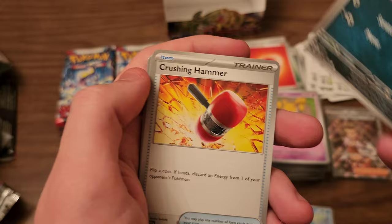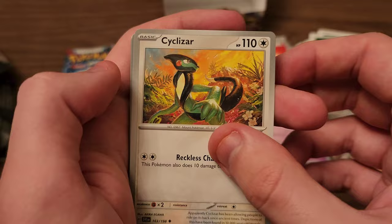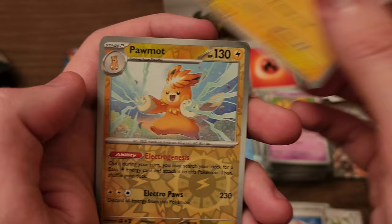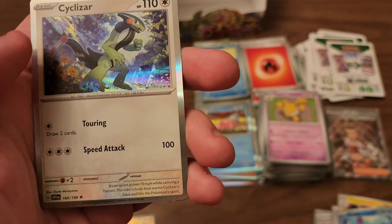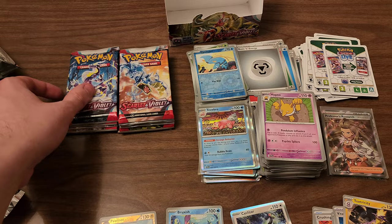Next pack: Quaxly, Poniard, Crushing Hammer, Starly, Cyclizar, Vitality Band, Toxtricity. Palmat is our reverse rare, so we'll put him to the side. Bruxish is our other reverse. And our rare is Cyclizar. Let's go ahead and put these all out here and move on to the next pack and see what we got.